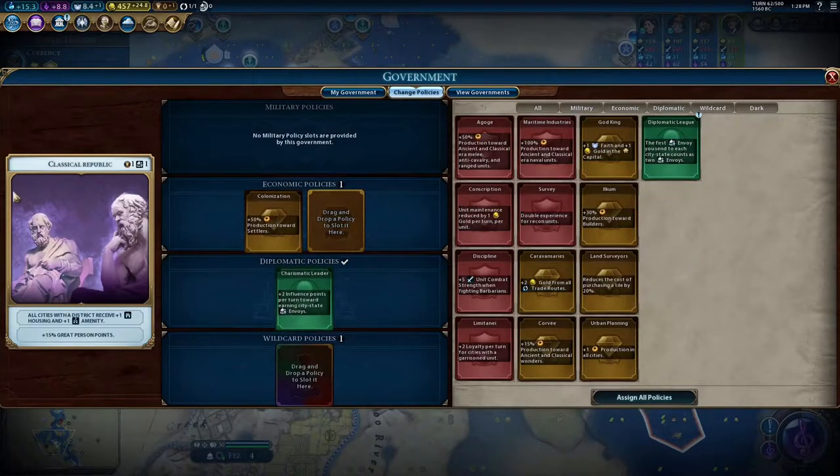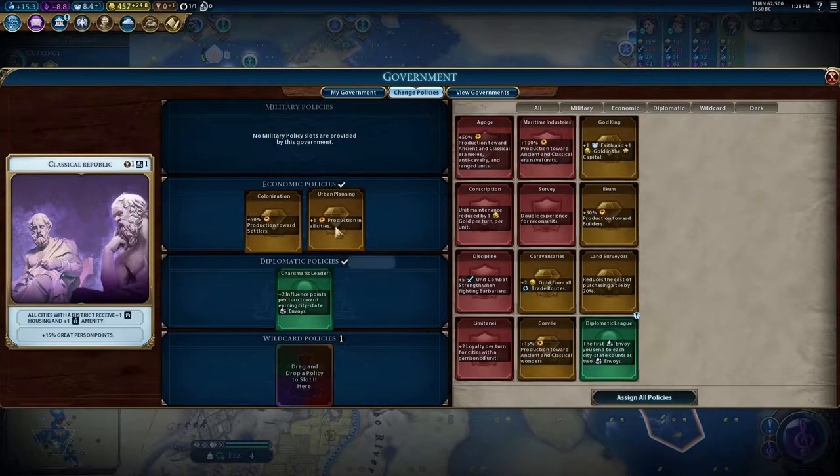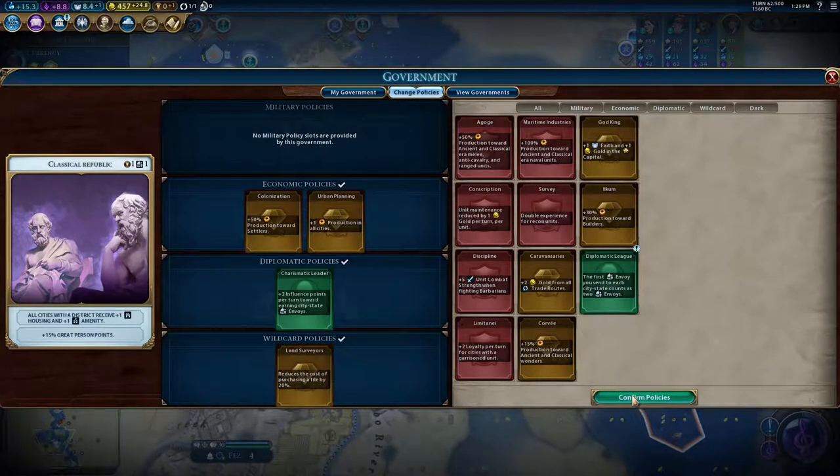I'll go for Classical Republic. I'm going to grab Urban Planning, which will greatly increase the production in all cities. And I think I might go for production towards builders, or reduce the cost of purchasing a tile, because I am going to be purchasing some tiles pretty soon. We'll go for Land Surveys for a minute.